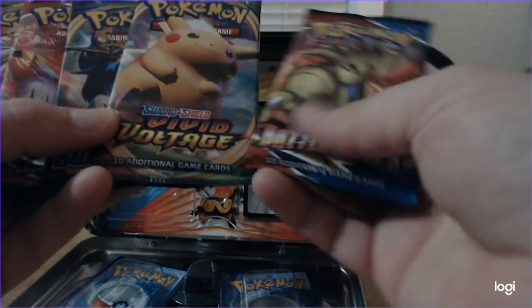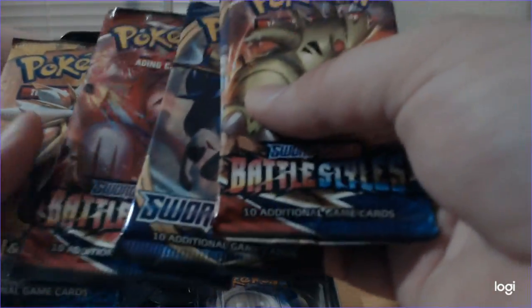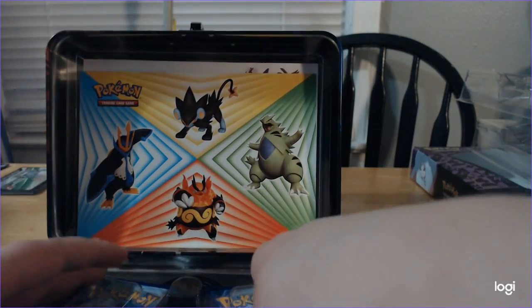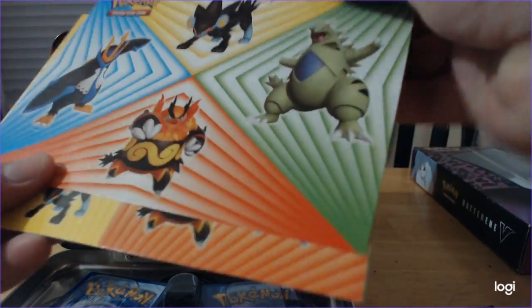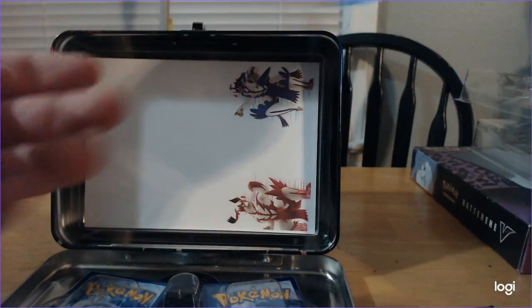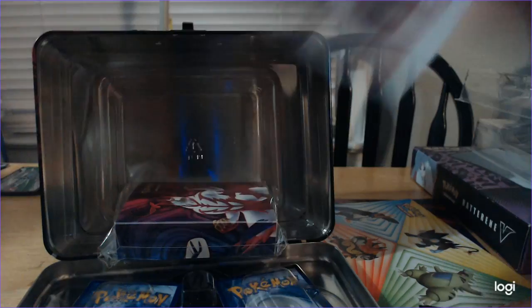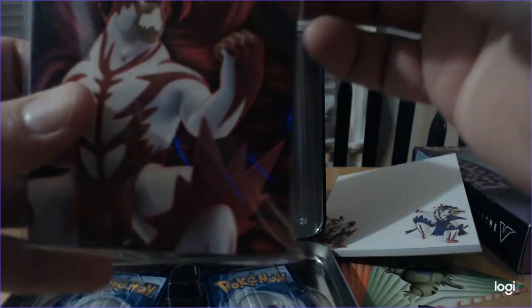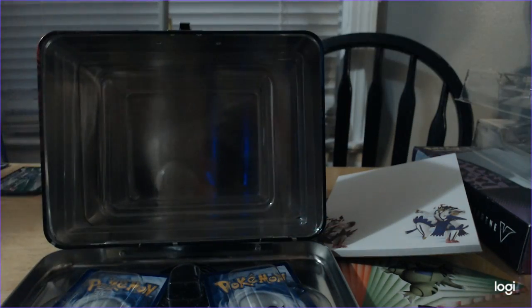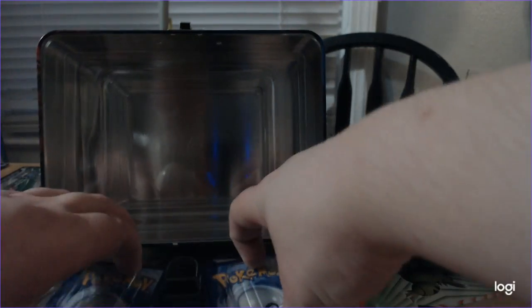There's the Tyranitar pack. Battle Styles, Sword and Shield Battle Styles, Vivid Voltage, normal Sword and Shield, another Battle Styles, and a Sun and Moon pack. Those are stickers! We got stickers. Very nice. This looks like a notepad - it's a notepad. That's neat. I love these little lunchboxes. And it's a little Urshifu binder, a little single binder. Totally awesome. Look at that, that's really neat actually.